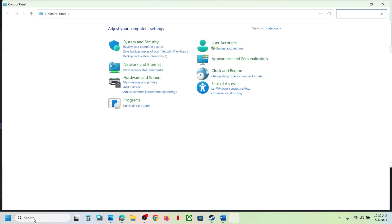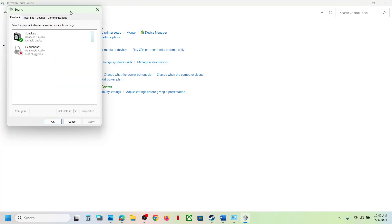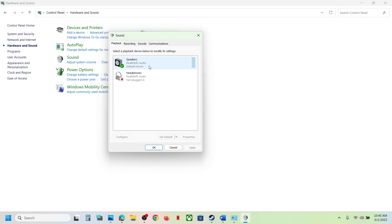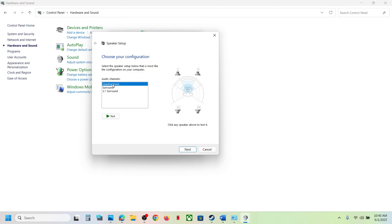Type 'Control Panel' in the Windows search box and click on Control Panel. Go to Hardware and Sound, then click on the Sound option. Here you will see your controller — make sure it is connected via USB cable. You will see the DualSense Wireless Controller listed. Right-click on it; if it is disabled, enable it. Then right-click again, go to Configure Speaker, select Quadrophonic, click Next, check both Front Left and Right Surround Speaker options, click Next, then Finish.